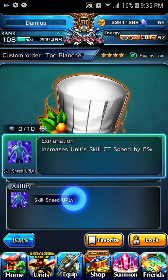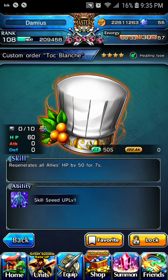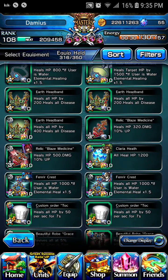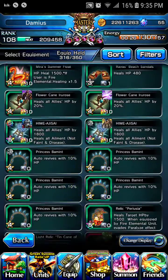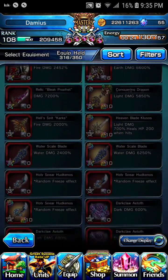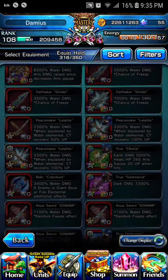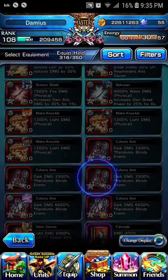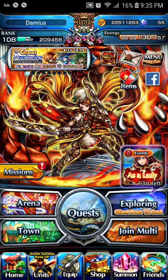And to top it off, it gives this explanation — increases cool time speed of parts by 5%. Now we recently got an equipment called Mako's Knuckles. Mako's Knuckles actually increases cool time speed by 15%. So would I consider those two equipments even an option or useful? No.